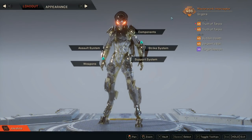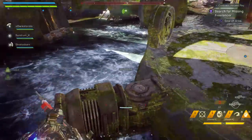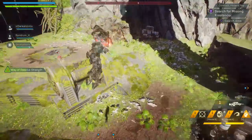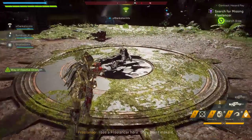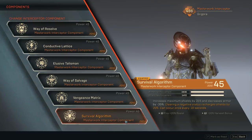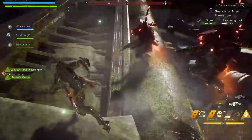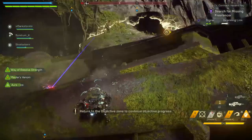For components, the first is Survival Algorithm — it increases Maximum Shields by 35% and decreases Health by 35%. If you've seen my Interceptor Advanced Movement video, you know how to move from one target to the next in GM1+ and melee them at close range without taking damage. So the 35% less health won't matter because we have more shields and will avoid taking hits. It also provides Sniper Rifle Damage and Sniper Rifle Ammo inscriptions.